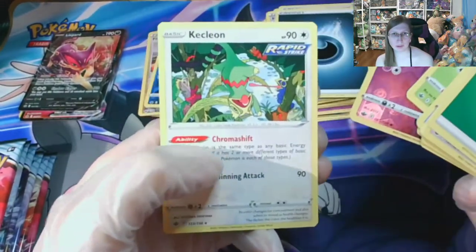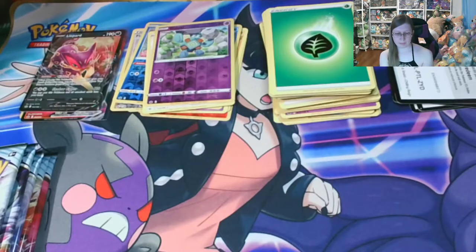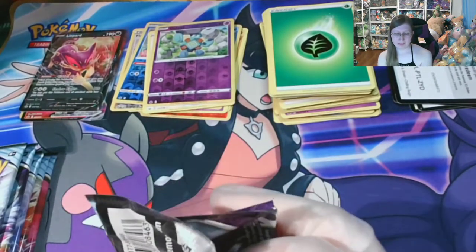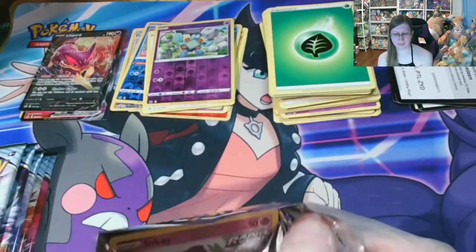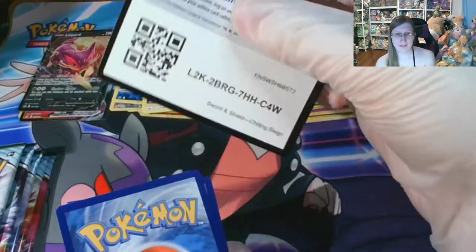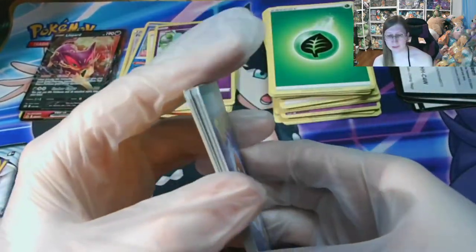Goalit into a regular Cacnea. Of course I'd like to get the alternate art of Galarian Moltres — it's a really sweet artwork. A friend of mine pulled it and I'm a little bit jealous. We'll see what I can get. I'd like to get any of the Calyrex alt arts.